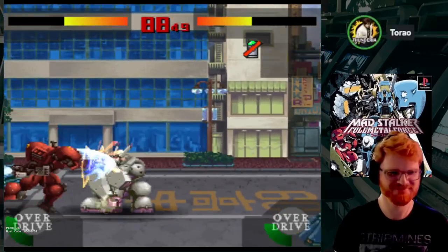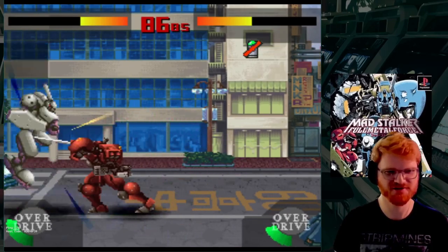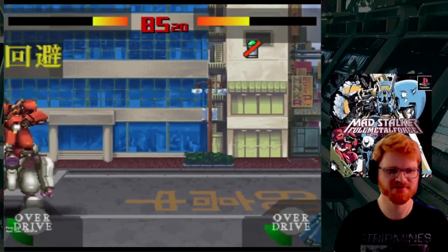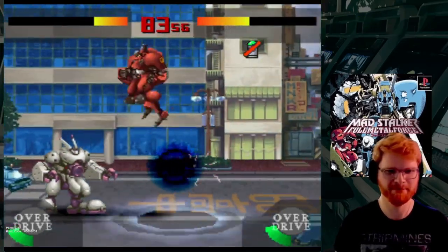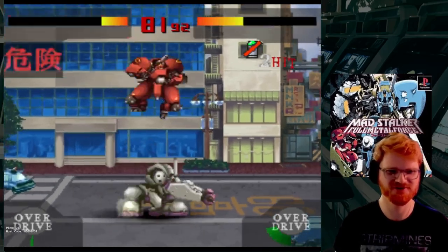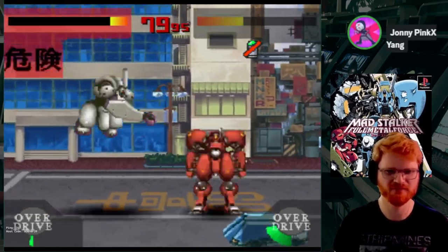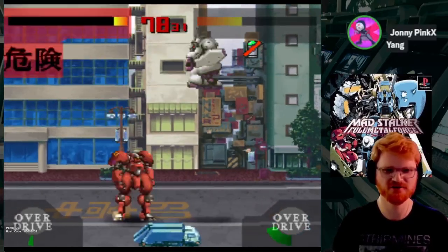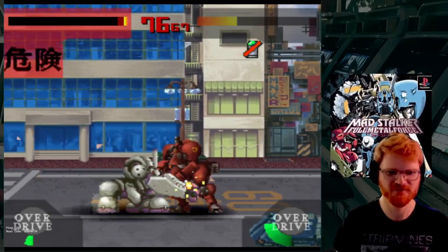Hey, it's circle - apparently circle is like dash. I think I'm selected. Yeah, it's Japanese so circle is select. I shot a black hole! R2 did that. There is a jump button in this, yeah. I just pressed up. You can do that too, but down plus circle is jet boost - you can actually jet boost in air. That's also the dash button.